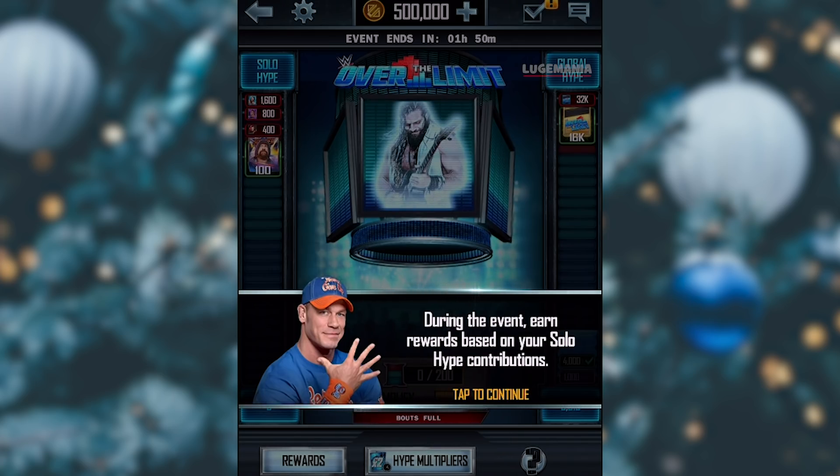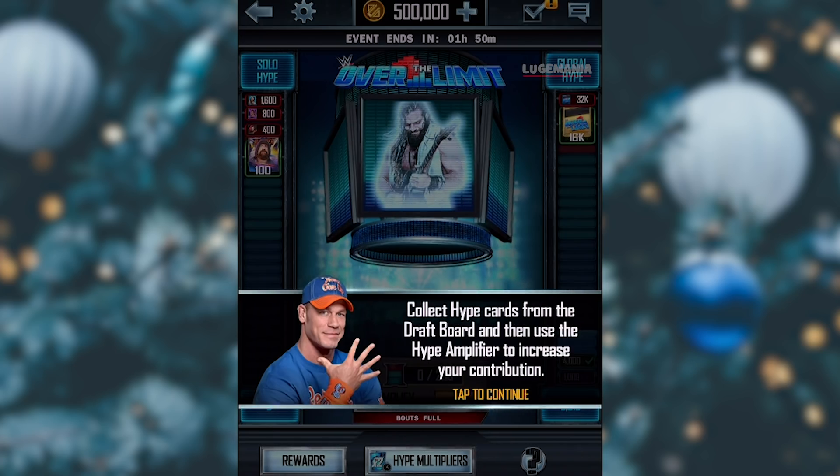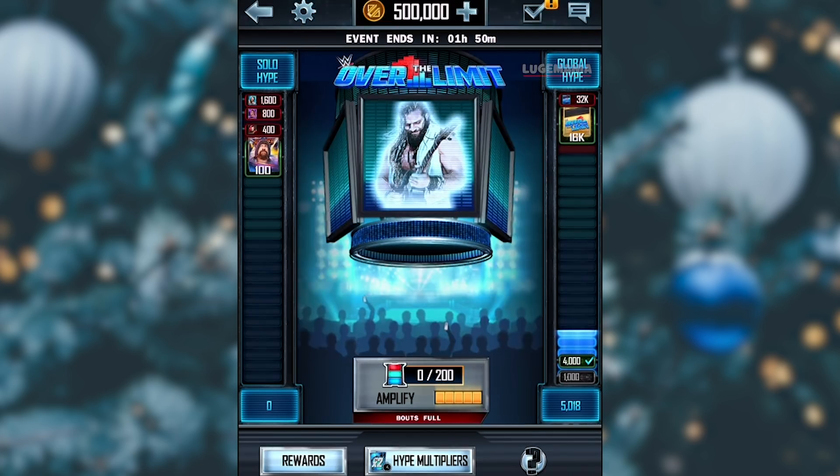How do you build hype, you ask? Well, you get hype cards off the draft board, just like how you get energies and your charge cards. You get them from Ring Domination, you get them from Road to Glory. The more you play, the more hype cards you get off the draft board. That is how you get hype.